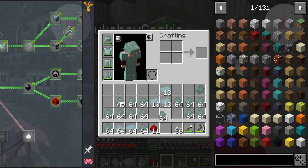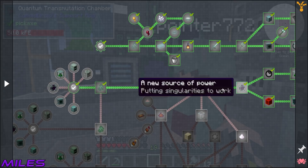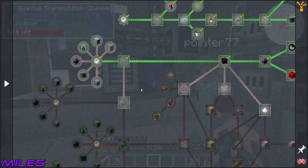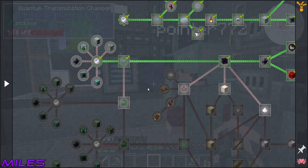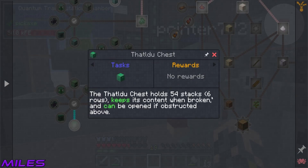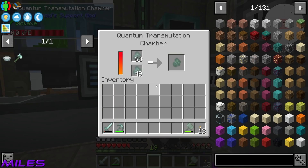Anything with a cog on the quest line is the start, the square is the main part, and circles tend to be optional. So what do you want to do — do we just want to skip past these and just do the best one? The not-so-goodium chest holds 18 stacks — two rows. The could-be-better chest holds three rows. The Wickedium — that'll do — can hold 54 stacks, six rows. Oh my God. We have the resources to get there.